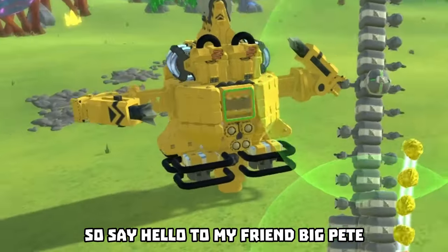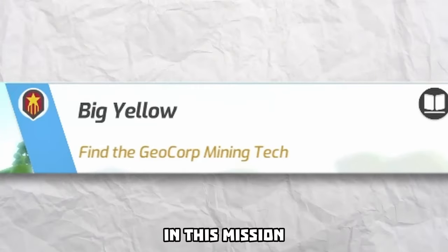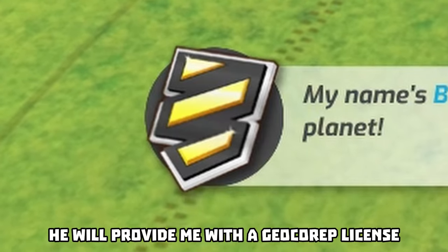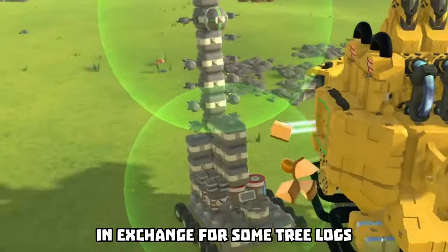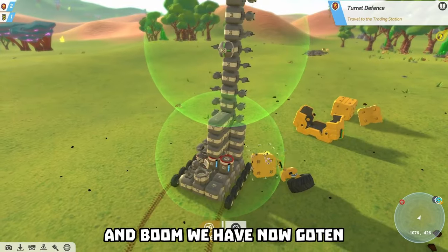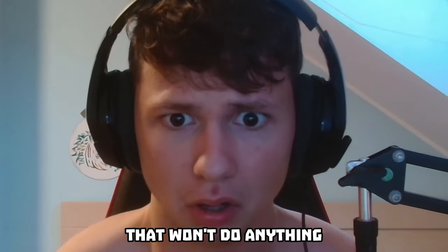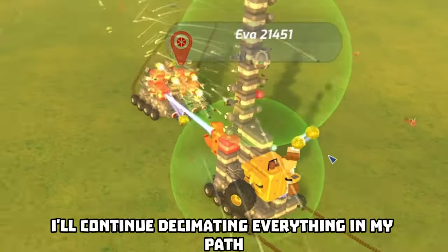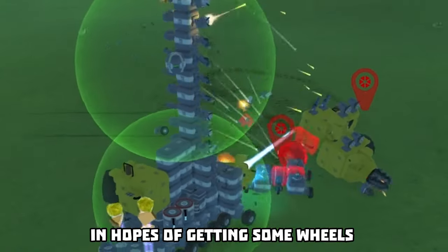Say hello to my friend Big Peter. In this mission, he will provide me with a Geocorp license in exchange for some tree logs, and boom - we have now gotten... wait, it's only one wheel. That won't do anything. In that case, I'll continue decimating everything in my path in hopes of getting some wheels.